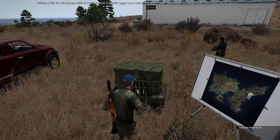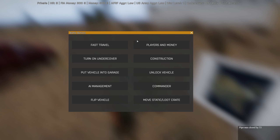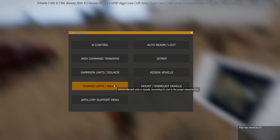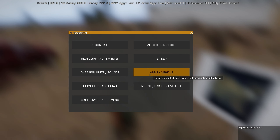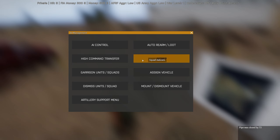If you press Tab you open the commander menu. If you press Y you go into battle options. The battle options are your quick buttons — fast travel, open player money, add constructions, go undercover for vehicle, garage unlock, AI management, auto rearm and loot, high command transfer if a squad mate's AI dies, garrison units to a town or base, assign vehicles, dismiss units or squads, mount, and an artillery support menu.